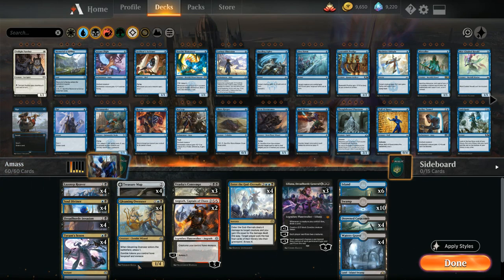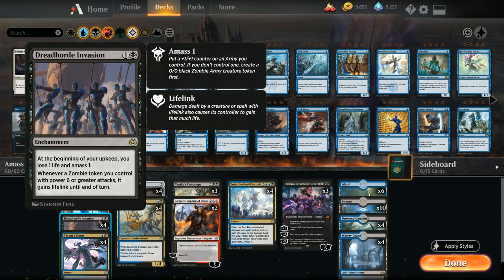One of the build-around cards in the deck is Dreadhorde Invasion, a two-mana enchantment that says at the beginning of your upkeep you lose one life and amass one. If we don't already control a zombie army creature token, we get to make one starting as a 0/0 token with a +1/+1 counter. For each time we amass, if we already control a zombie army token, we put an additional +1/+1 counter on it. So Dreadhorde Invasion starts us with a 1/1 zombie token that keeps growing turn after turn, and whenever a zombie token we control with power six or greater attacks, it gains lifelink until end of turn.